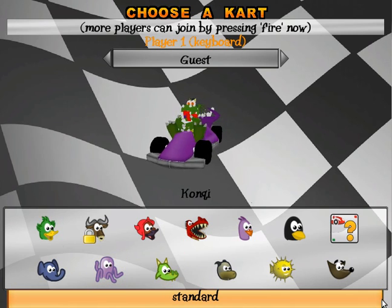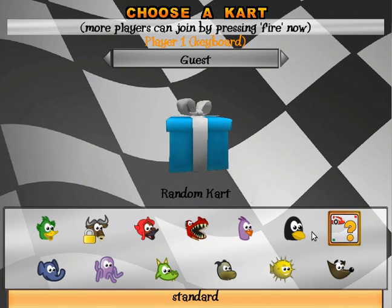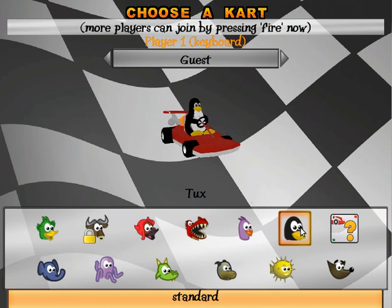You get all these characters, and you've got to unlock one of them. I don't know what I'm going to be. I think we're going to be a penguin. Yeah, let's be a penguin, you guys.